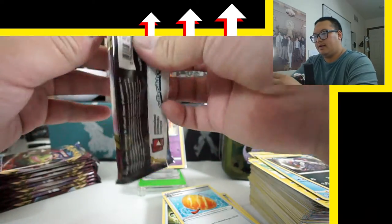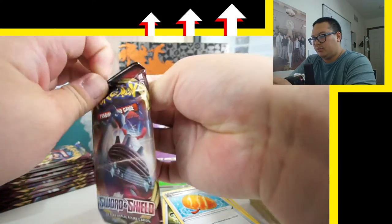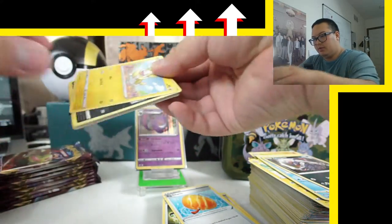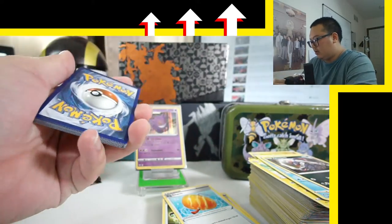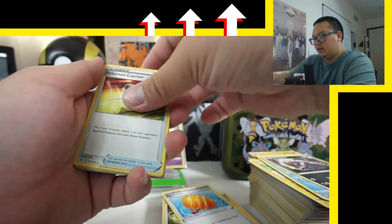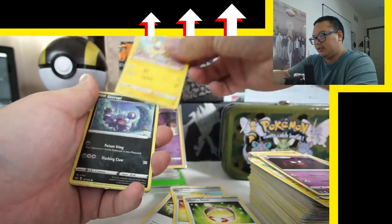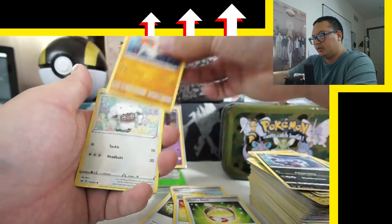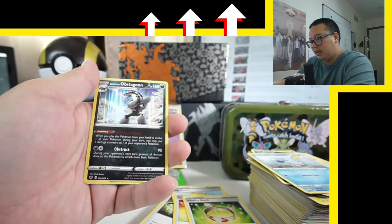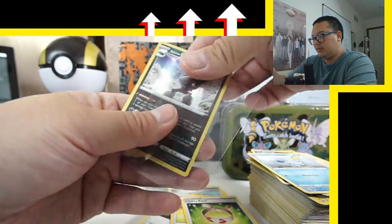Not bad, this is not too bad. I think this is going to be worth my investment. Another white coat pack: Leaf Energy, Pokemon Catcher, Haunter to go with Gengar — cool. Vitalite, Skorupi, Clobbopus, Wooloo, Sobble, a Great Ball, reverse holo, and a Galarian Obstagoon. Let's sleeve you up too.